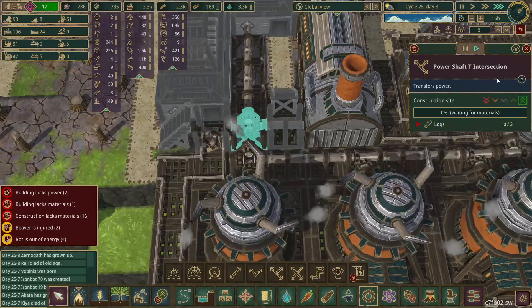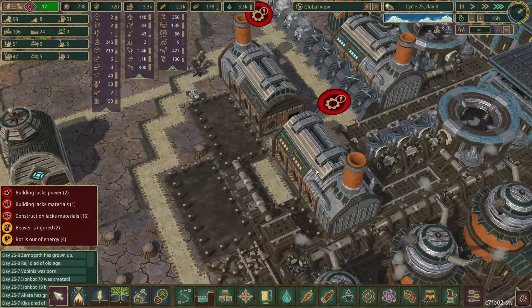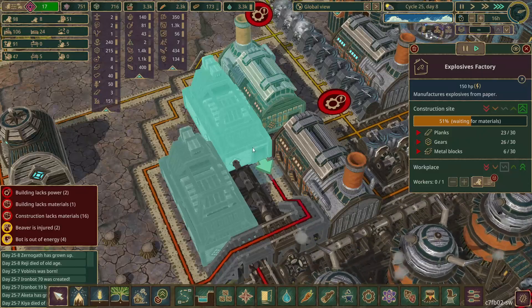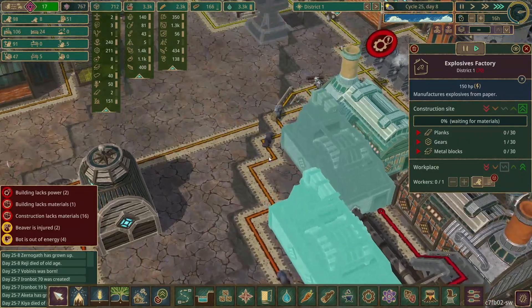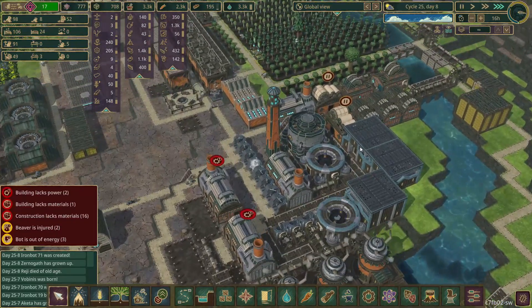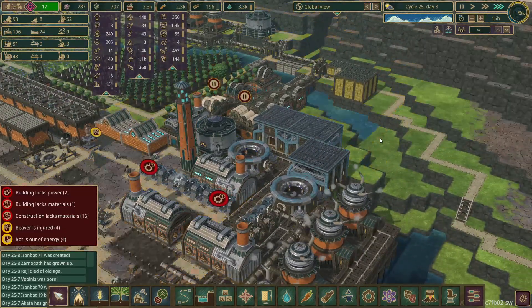Let's prioritise everything like I normally do. We've got another two smelters in here, we've got an explosive factory going in there, another one going in there. This will keep all of the bot factories and all this stuff happy. We've got a control tower.